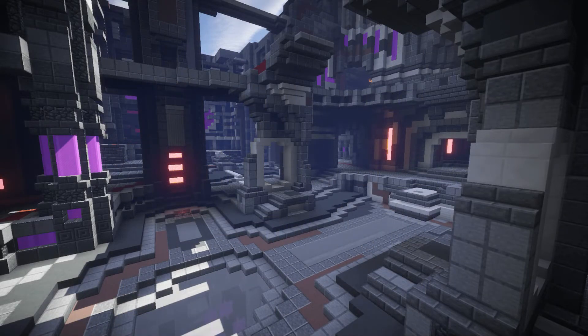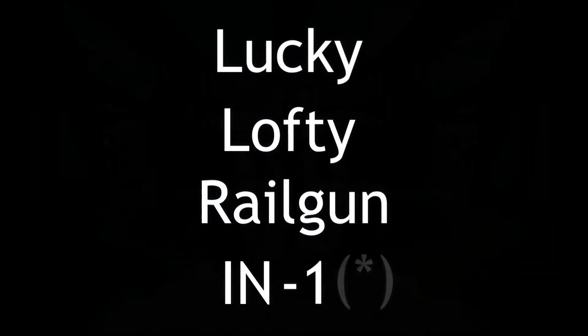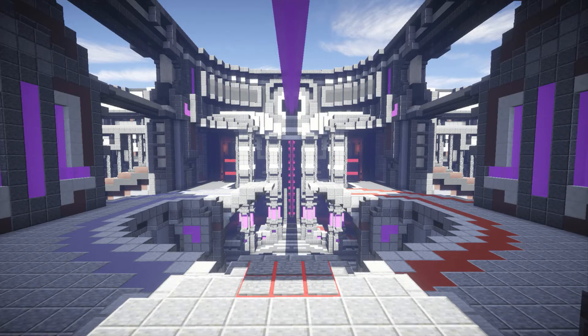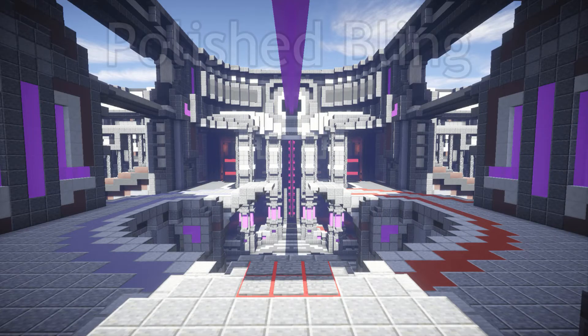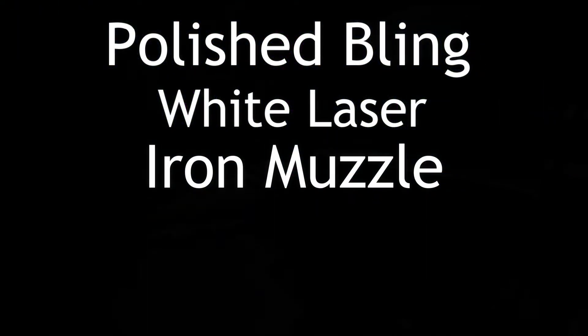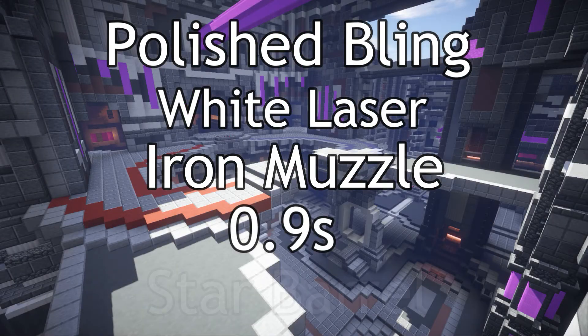The shortest custom railgun name currently available is Lucky Lofty Railgun N-1 Star. This is obtained through the following parts: the polished blind casing, the white laser, the iron muzzle, the 0.9 second trigger, and the star barrel.